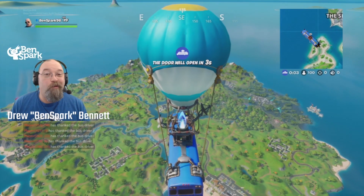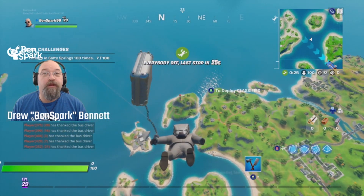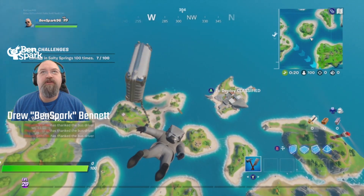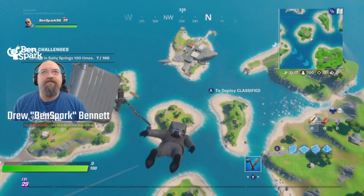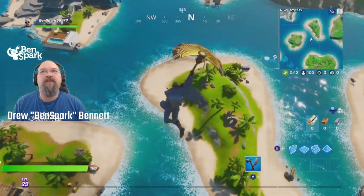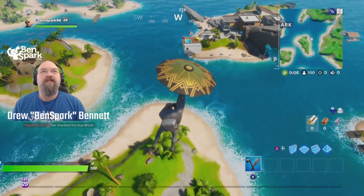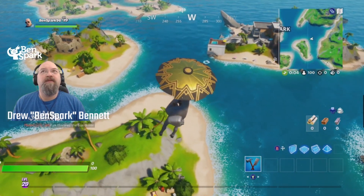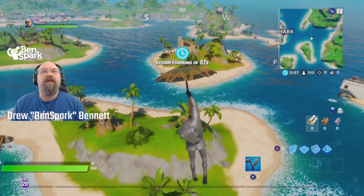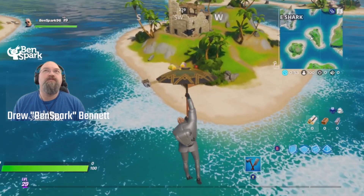I recorded a video all about getting into the shark and getting to the computers to steal the plans, and I never hit record. So we're going to do it again. We're flying down to where the shark is. Look over to the left of the shark — there is an island where you can get a disguise. Over to the right is another island where you can get a disguise, and right down below is another island where you can get a disguise. There are phone booths on all three of those little islands, and they all have boats right near them.